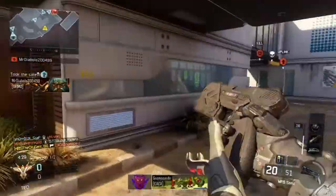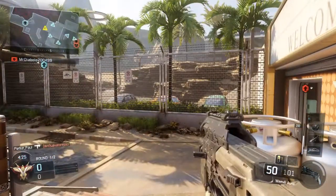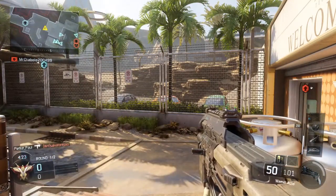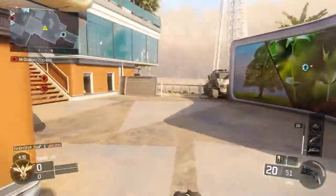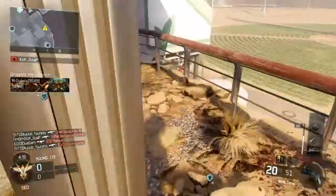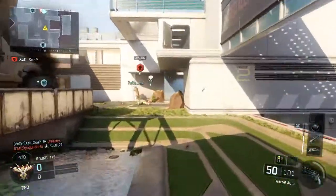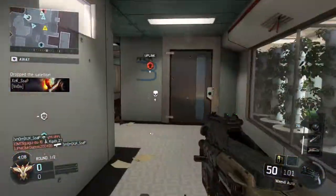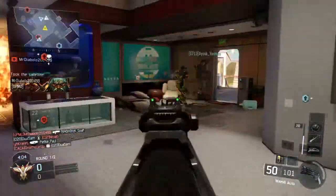The best way to rank up is on the game mode Uplink — by grabbing the ball and hitting people, you get 150 XP per kill. Or, if you've got your annihilator pistol, you can shoot the enemy who's got the ball. I got 175 points for killing one guy who was holding the ball while having my annihilator pistol out.